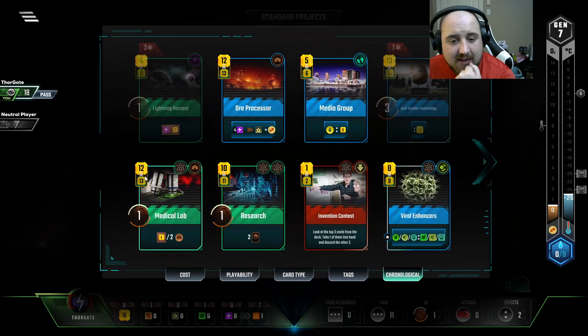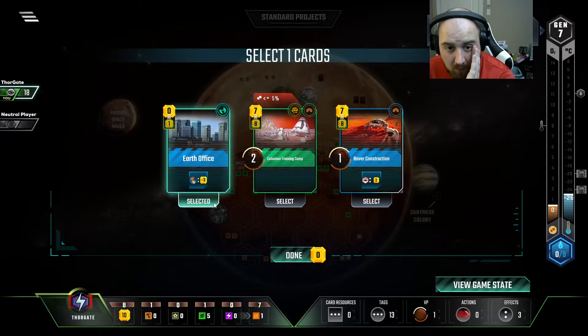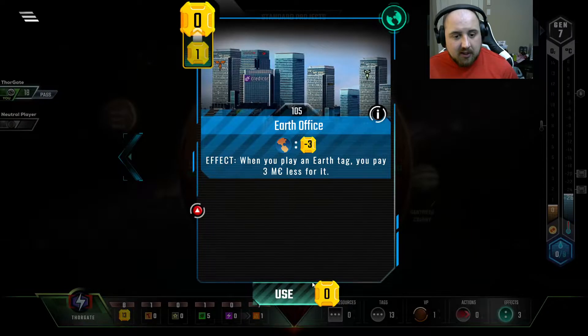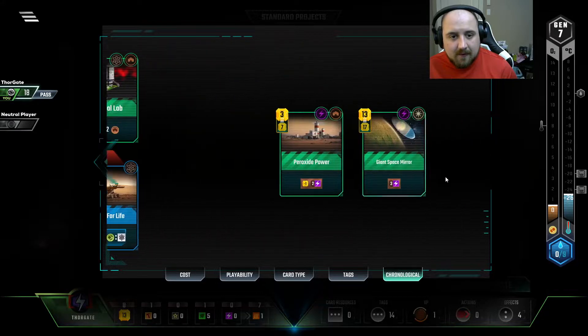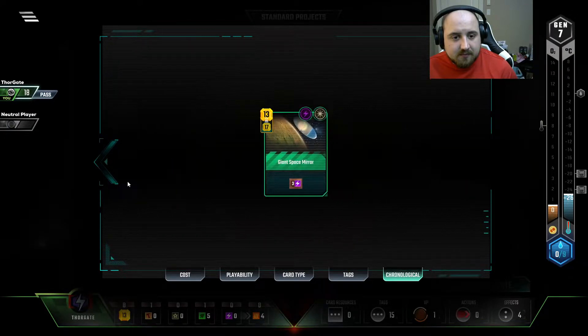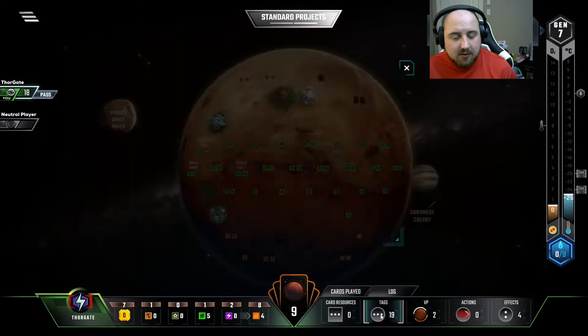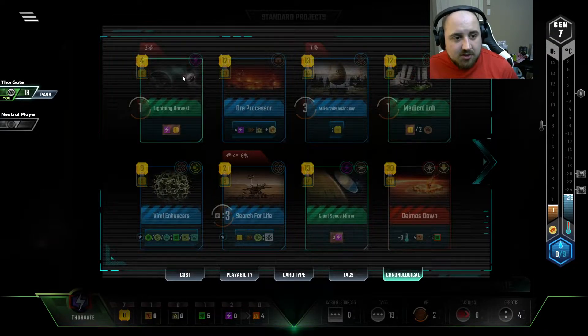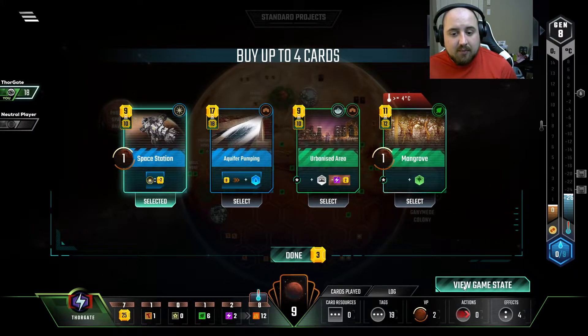Discounted stuff is nice. Let's Media Group into our Invention Contest. Earth Office is really something I like. Imported GHG — we make as much money as we spend on it. We only have one Science Tag, so it's not like we're going to have discounts anytime soon. I think we just do the research. Let's get our research: Deimos Down, and some Energy Tag Multiplication. Next turn I can Lightning Harvest, Deep Space Mirror, and then Power Grid — and all of a sudden we have quite a bit of energy, which means quite a bit of everything.